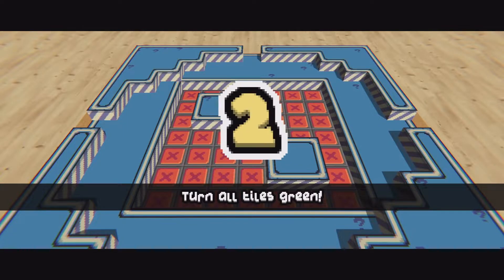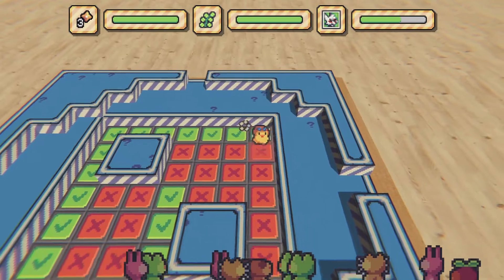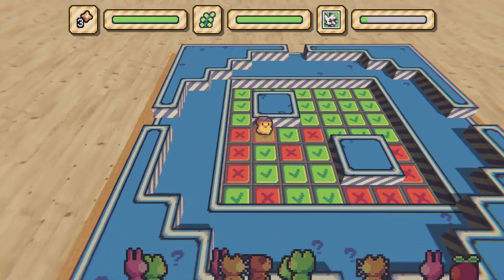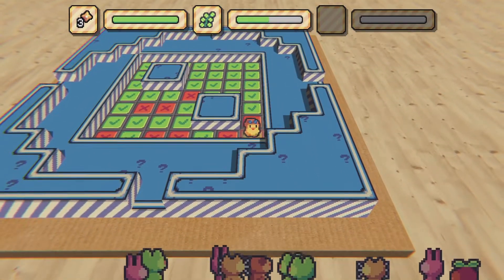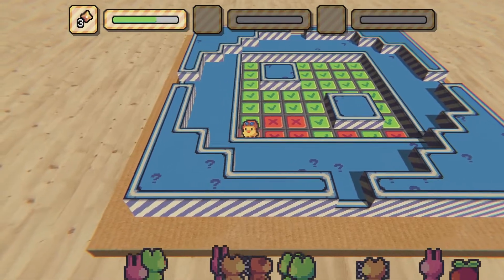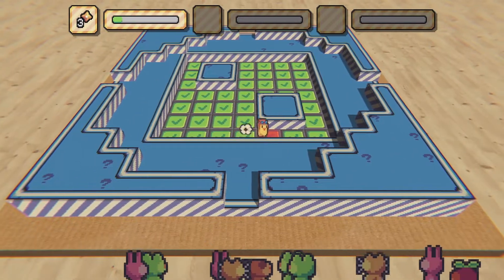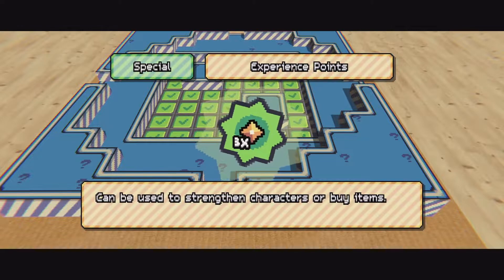Oh, it's like a minigame! Turn all the tiles green. I see what's happening — I'm already screwing it up. I'm not smart enough for this. Oh, we did it! Can be used to strengthen characters or buy items. I've got some experience points.